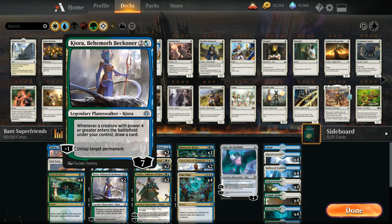We have two copies of Kiora Behemoth Beckoner, which plays great alongside Bioessence Hydra — whenever a creature with power four or greater enters the battlefield under our control, we draw a card. Kiora starts at seven loyalty, and the minus one untaps a target permanent, so we can play turn-three Kiora, turn-four use the minus one to untap a land, and cast a turn-four Bioessence Hydra that comes in as maybe a 10/10 thanks to Kiora's remaining six loyalty.